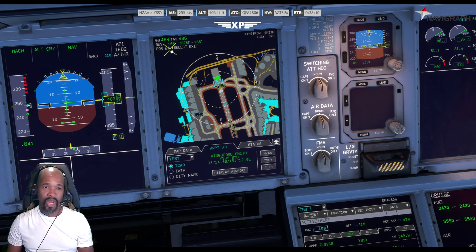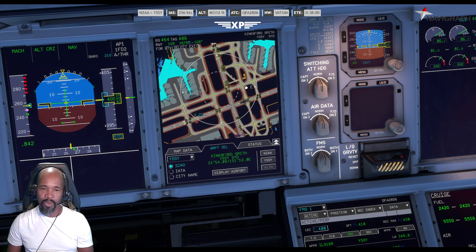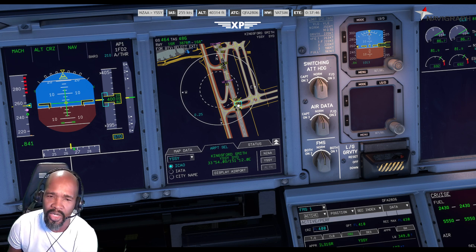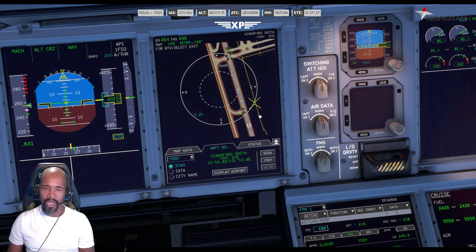For break-to-vacate, select the exit. The rule of thumb is that the exit you select should be after the wet. If there's wet, you're going to select it after the wet. The best one after the wet for us is Bravo 10 — let's see if we can do Bravo 10. That might be too close for us, so let's go down a bit. Let's try Alpha 5. Alpha 5 — there it is. So runway is 16R, exit is Alpha 5, and it shows you the runway remaining — ROT. Don't quote me on that.